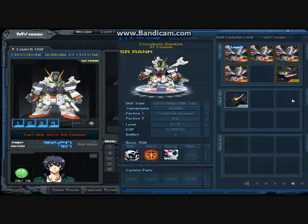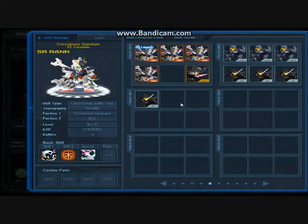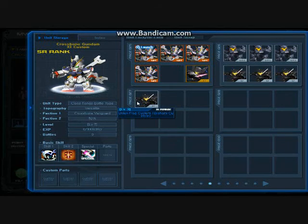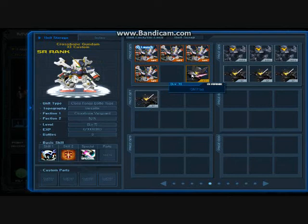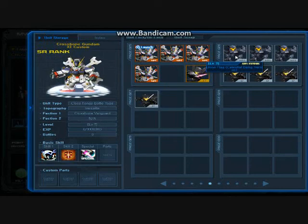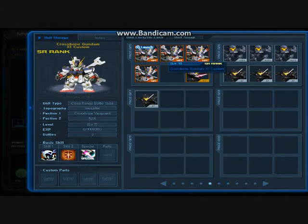You see all these units right here? These are units that I rolled out of Gashapon that I did not want. I mean, ever. Did not want, or in some cases did not need. And the Crossbone and Crossbone Kai is one of those.